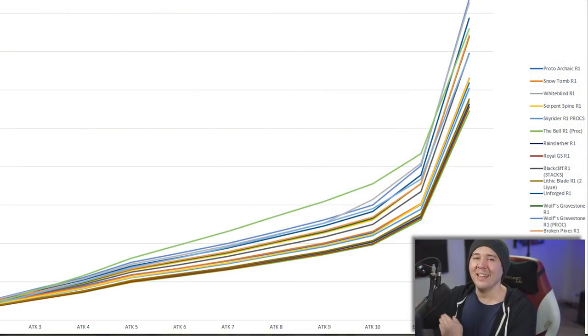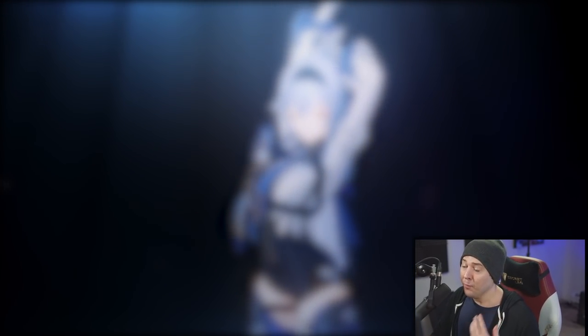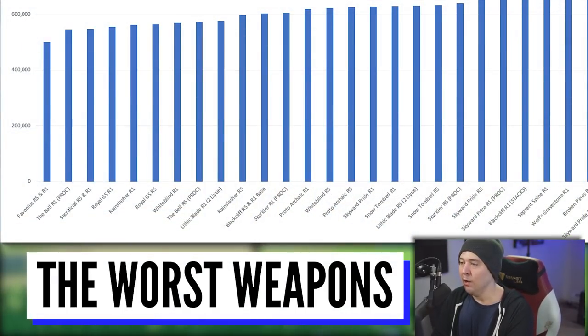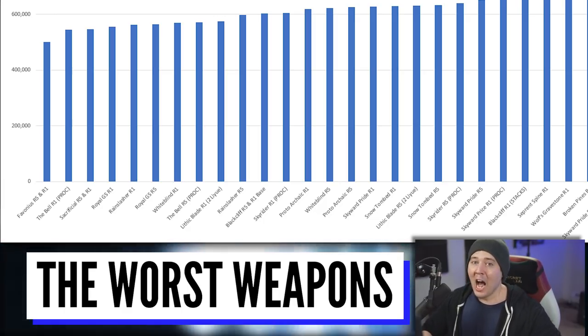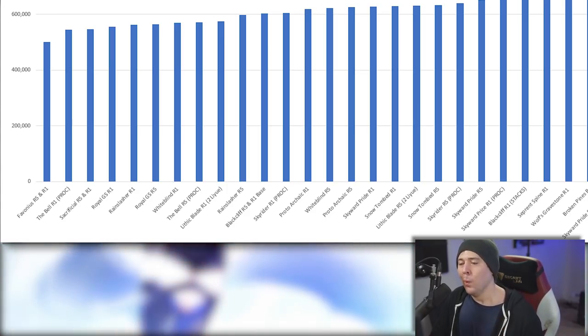The longer you're in a fight, the more attacks you get off with your normal attack string — you might see some slight changes based on this raw damage math. But all things said and done, it'll be very close and accurate. The Favonius weapon is the worst four-star claymore in the game — it has the lowest base attack of all four-star claymores, has energy recharge, which doesn't add much, and its crit-to-energy proc is still held back by that 20-second cooldown.